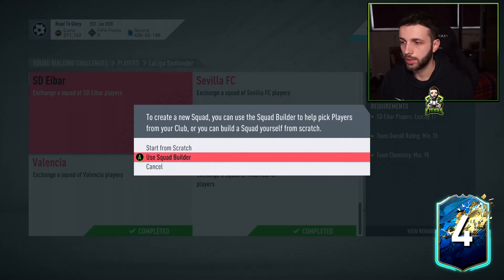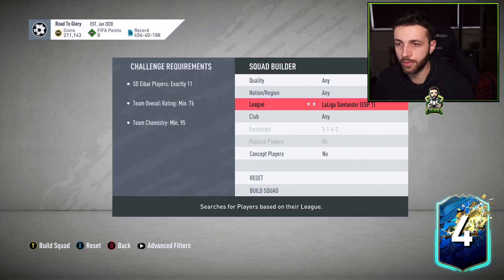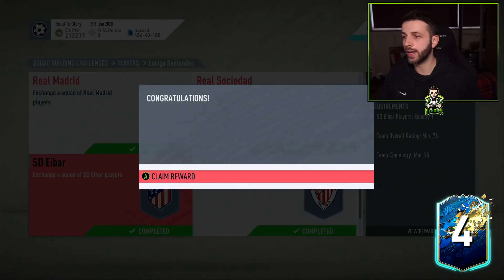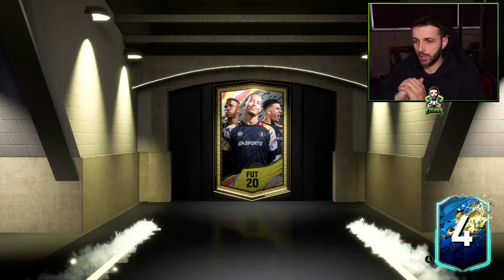Let's go to Squad Builder and auto-fill the team — it's so quick and easy. Getting three packs here and getting rid of untradeables so we don't get duplicates. Let's auto-complete — there we go, 96 chemistry already, just buy any random goalkeeper to fill the last spot. Done — we get a Jumbo Premium Gold Pack and now we can complete and keep those players rather than getting duplicates all the time.